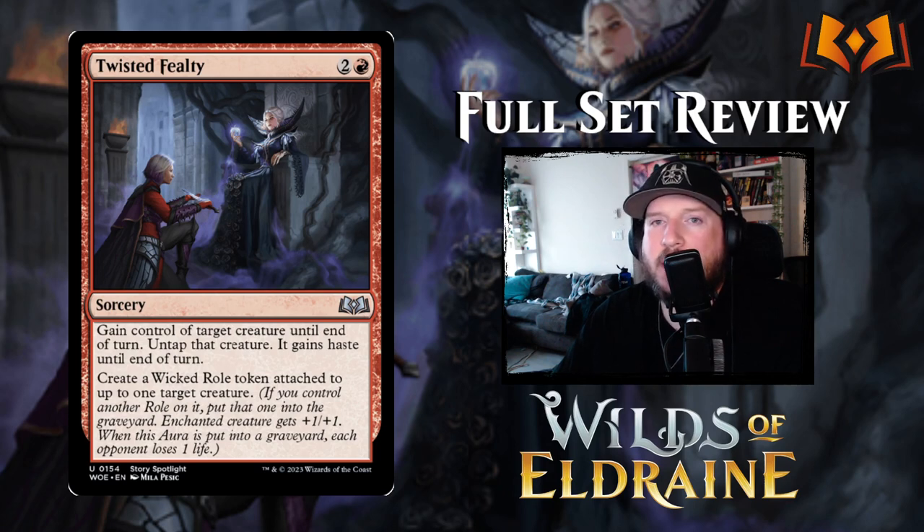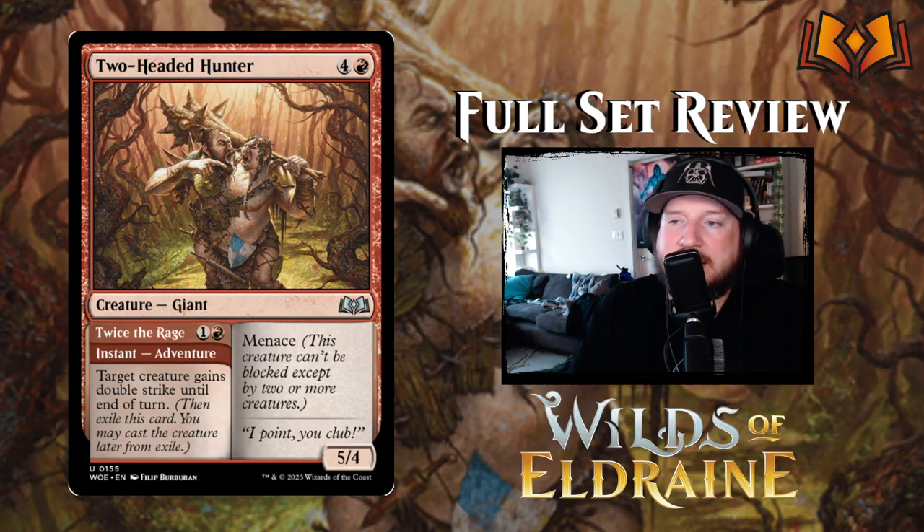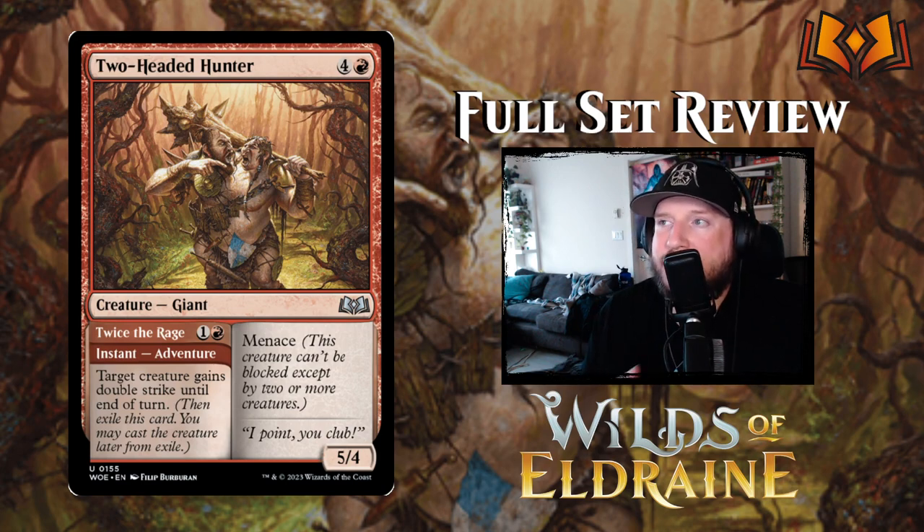Two-Headed Hunter is four and a red for a 5/4 Giant with menace and an Adventure called Twice the Rage: one and a red instant that gives target creature double strike until end of turn. It's a cute card but ultimately just okay.